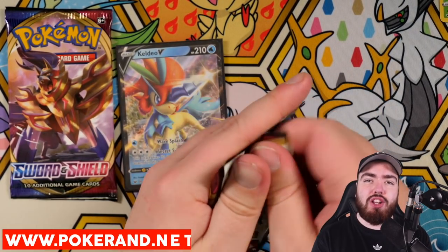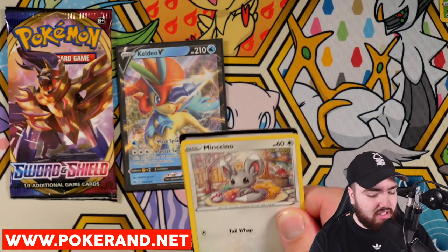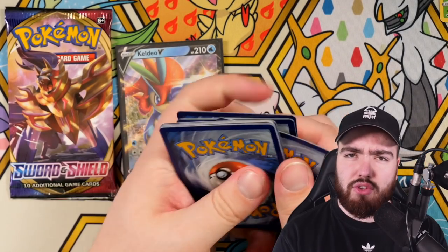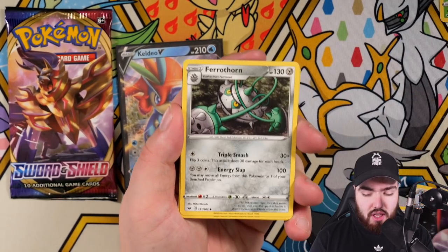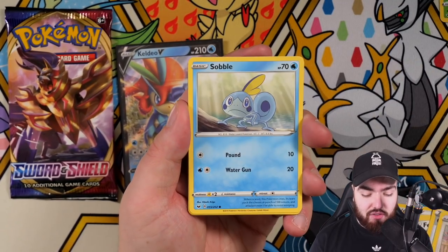Quick reminder to head to PokeRan.net for all of your merch and Pokémon card needs — we sell booster boxes, single cards, we sell everything. Apart from quite a few things. The energy is going to be water — no, metal. Fair enough. Aurora Energy, Ferrothorn, Crushing Hammer, Minsterno. This is the pack, I can feel it guys, this is the pack. Sobble, Blipbug.